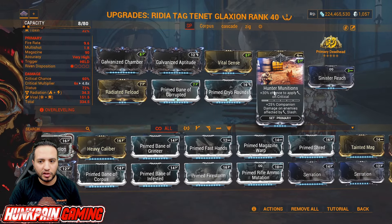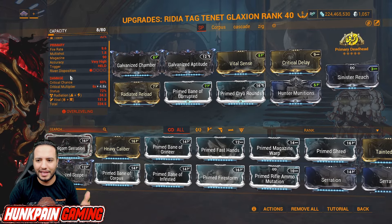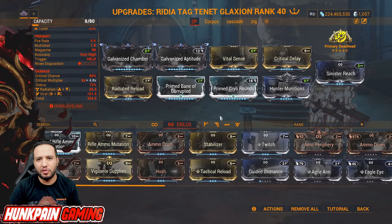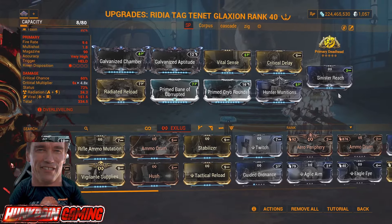Hunter Munitions is really important because it gives a 30% chance to apply Slash on Critical. As you can see, the weapon doesn't have Impact, doesn't have Puncture, doesn't have Slash — so Hunter Munitions is really best in slot. Sinister Reach is really amazing, especially on the chains from distance. But if you want, you can run anything you really want — it won't matter.